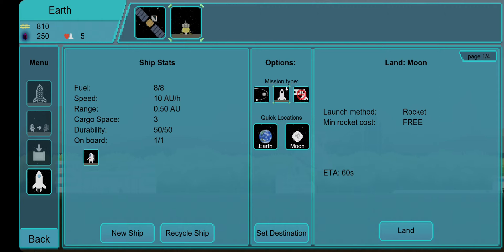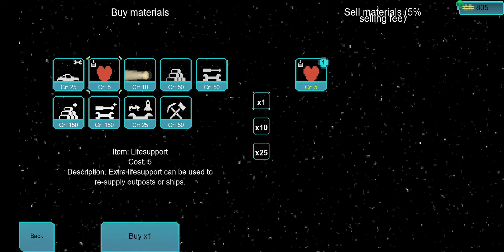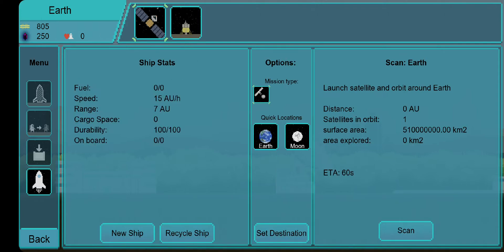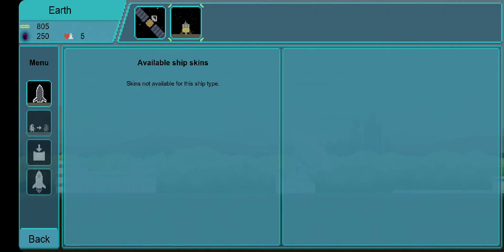To get back to the menu on the left, I have the items tab where I can buy things from the market like life support. I can also go to the third from the bottom and see that I have 10 astronauts — one already in space as part of the tutorial, and one already on the ship. I can change him, but that doesn't matter right now. Ship skins aren't available until the later ships.